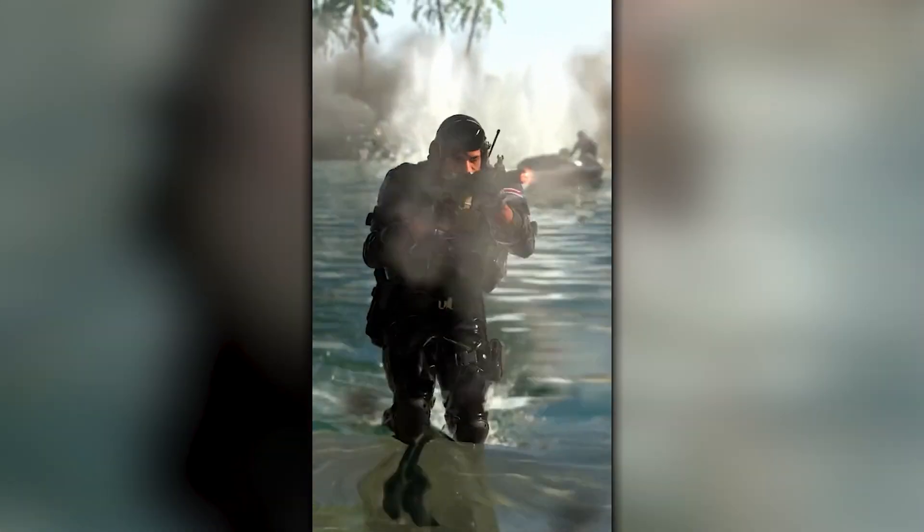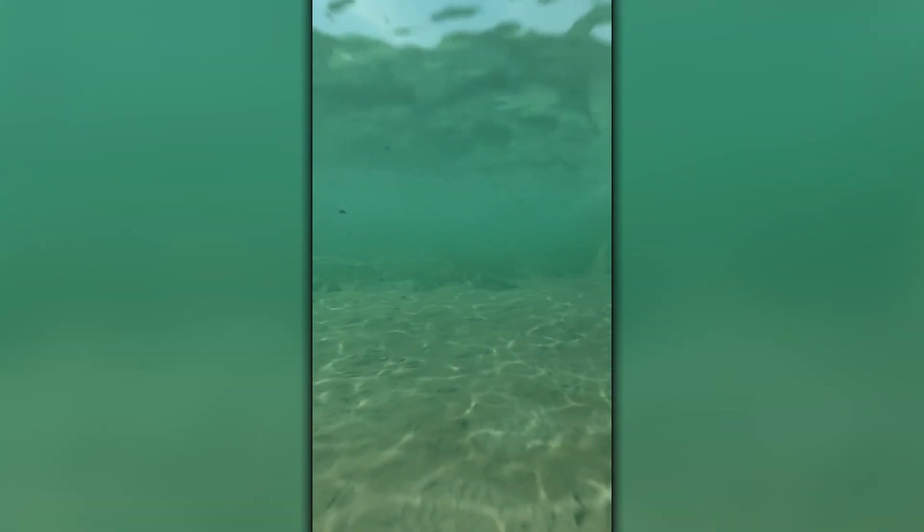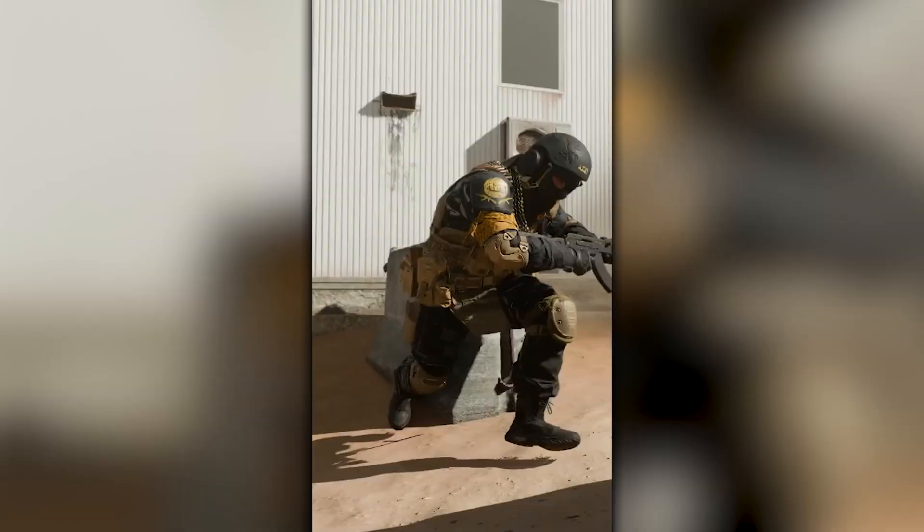Some of the new features we're introducing in Al Masra is the introduction of AI, with strongholds — heavily guarded buildings or locations in points of interest that usually hold some of the better loot. Once you start engaging that, there's a good chance other teams are going to hear you and they're trying to reach the same loot, so it creates this awesome dynamic.